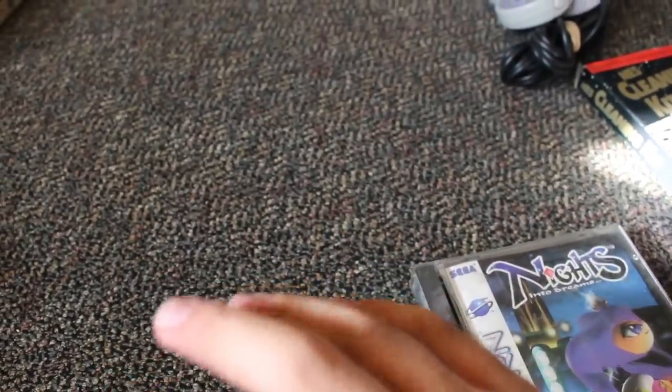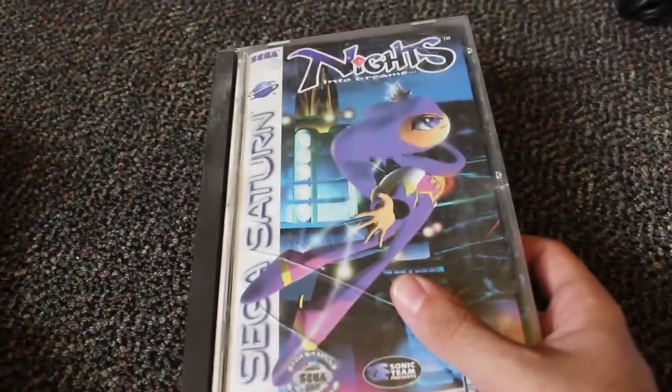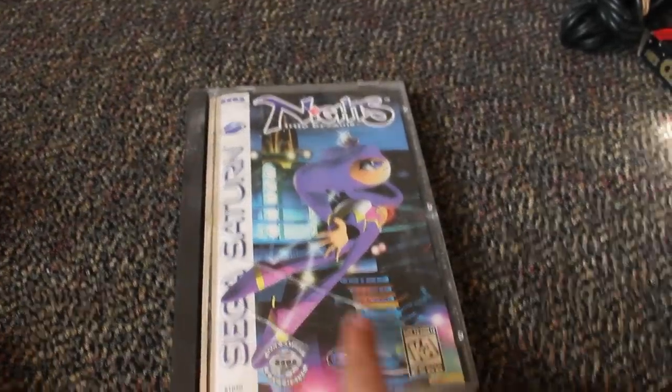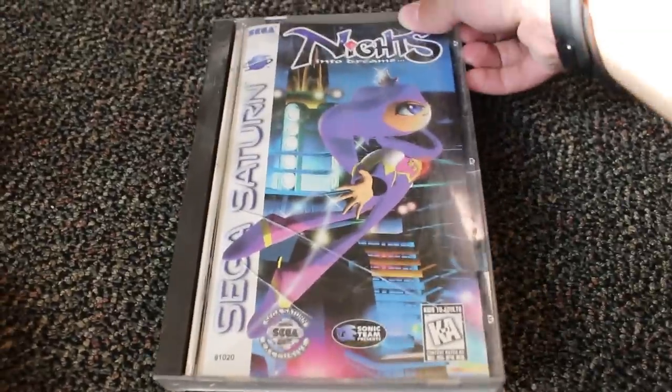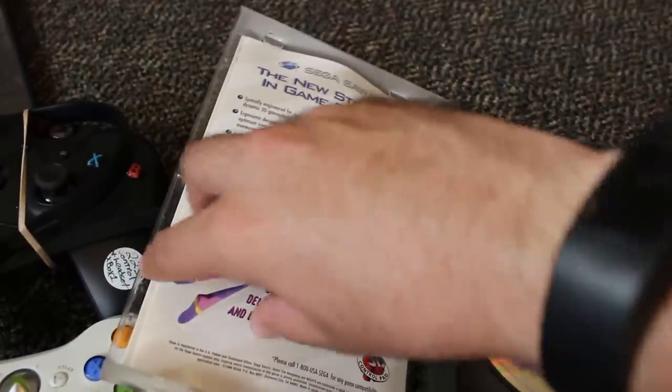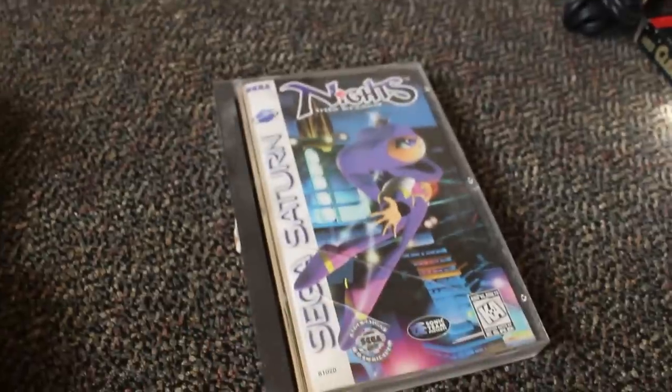My friend ended up showing up at the store and hit me up — he said he just got in all this retro stuff. The first thing I spotted was a Sega Saturn game. I see Nights into Dreams and immediately grabbed it — I will buy this. There was no price on it, but the case has the long box style the Saturn used. The disc looked quite good, just a little dirty, and it's complete — even has the mail-in card in the back. This is one of the staple games in the Saturn library.